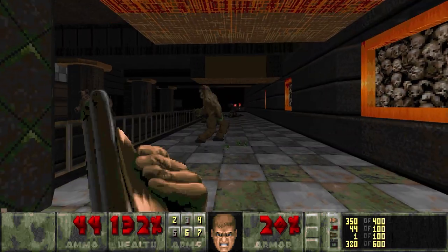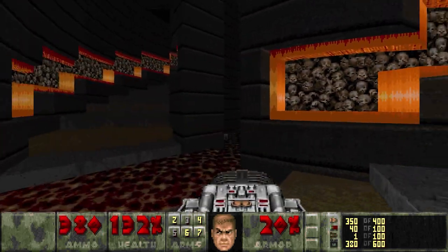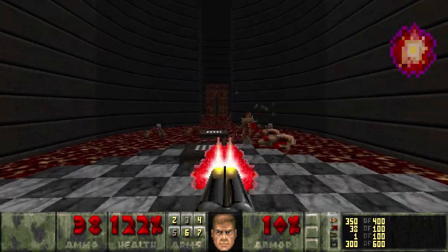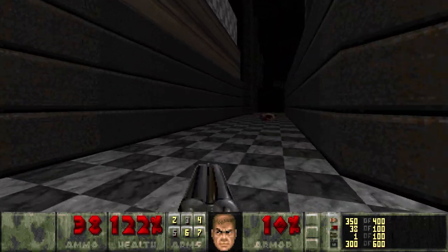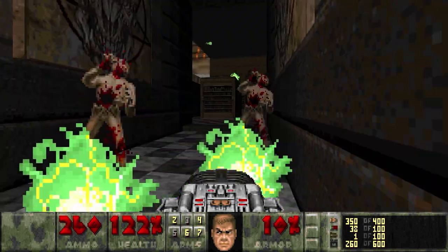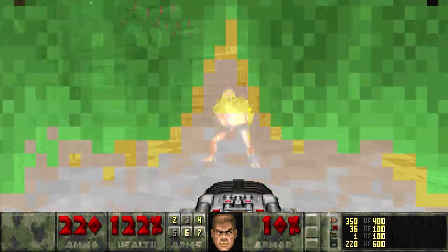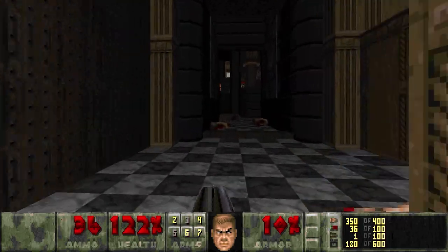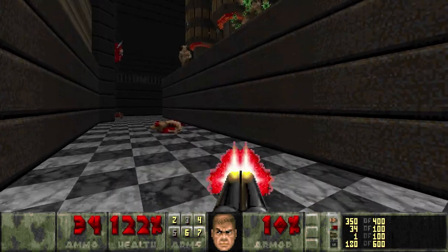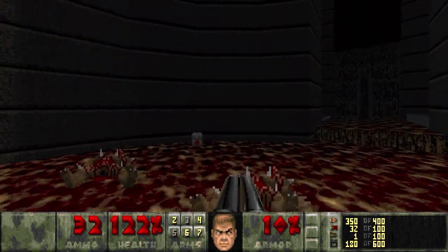Never be stationary when you're out there. I do want to get rid of that last Hell Knight. There should be a bunch of Archviles down here. Yeah, there are anywhere from like a dozen to 15 Archviles in this map, and many of them come for you all at once — it can be pretty overwhelming. But I just like nuking them all with the BFG, because not only is it the quickest way to get rid of them, it ensures that they won't be able to seek you out later or resurrect monsters.